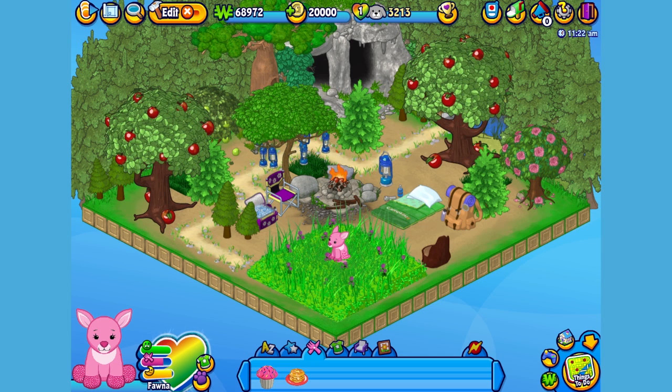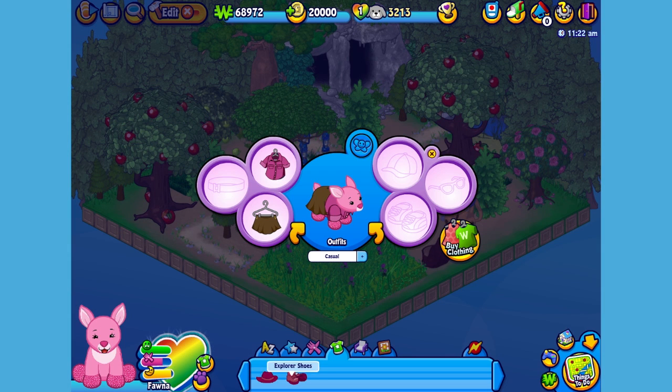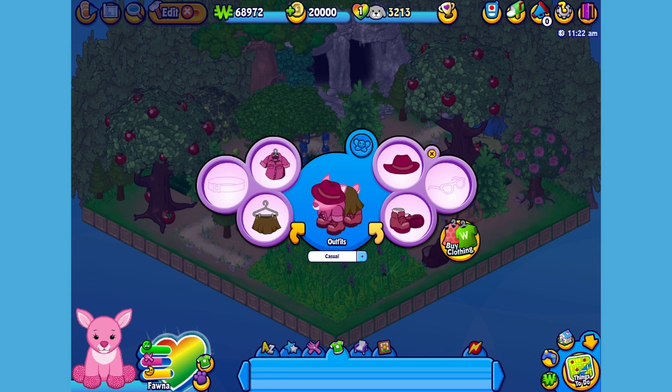Now I think Fauna can use something to wear. I've already picked up an outfit, so let's open up the dress your pet window. Give her this top, this skirt, these shoes, and let's top it off with this hat. There. Now Fauna is looking fabulous.